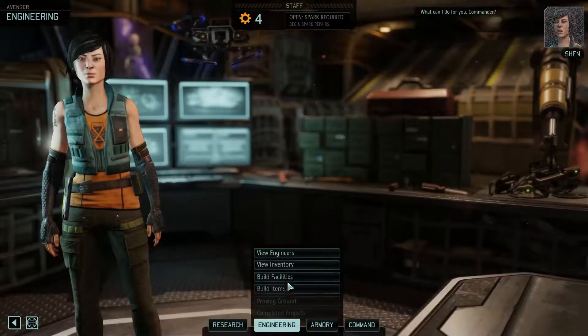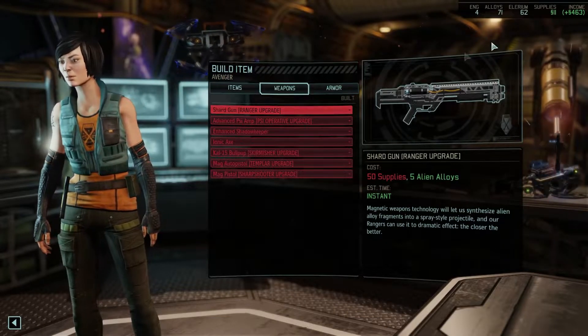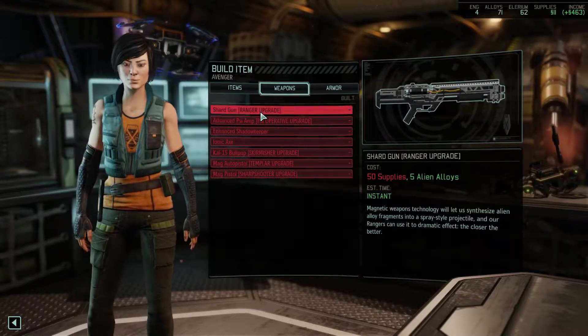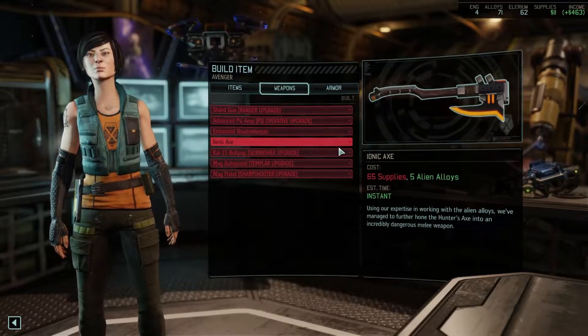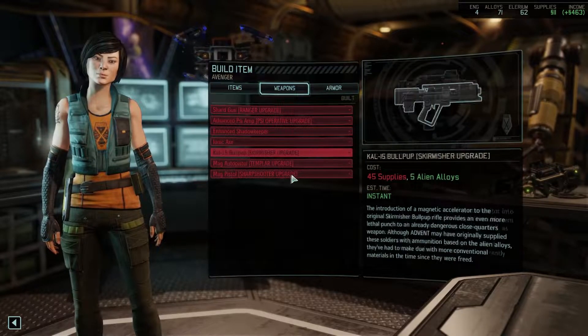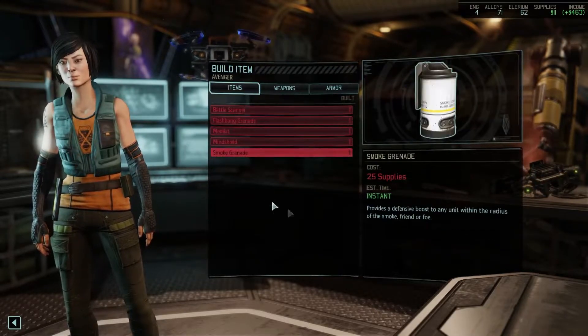I don't think there's much to do for you, Commander. I have 11 dollars to my name, so not really. We have the basic rifle upgraded, which is good for our supports anyway. We have the ionic axe which we can build, but that's not too important. It'd be great if we were going in with stronger weapons, but at least we have the upgraded armor.